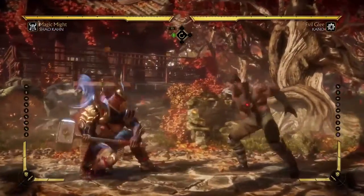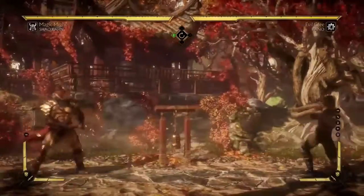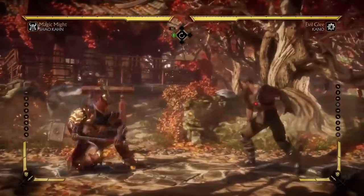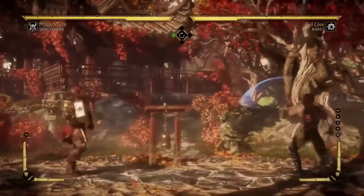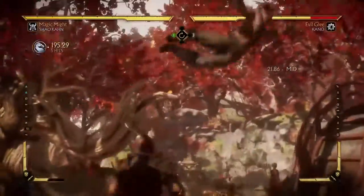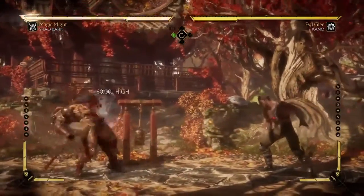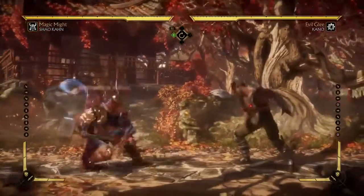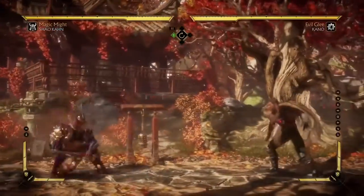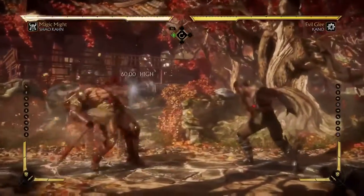Once you're at close range, you have several options. First, you can jump in — I specifically picked Shao Khan to show this. Jumping in works for some characters and not for others; it can certainly start a huge combo. The big body characters will have trouble sometimes getting clipped, but just know there's a chance you'll get clipped, especially with larger characters.